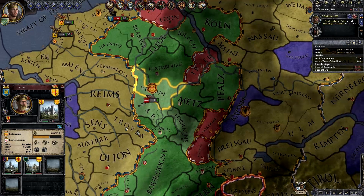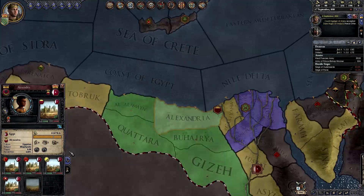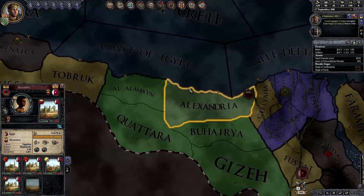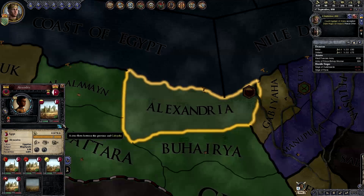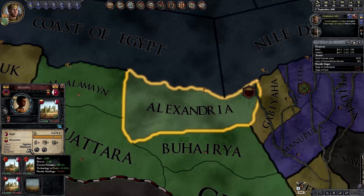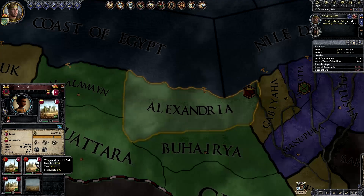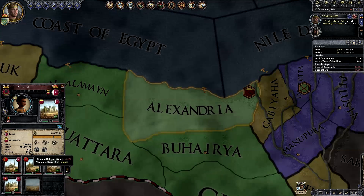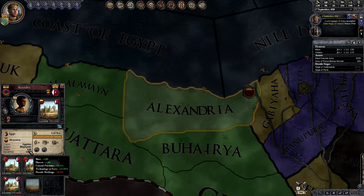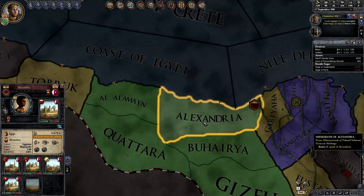Next, we've got controlled settlements. Let's say I'm at war with somebody and we attack them. In the beginning, you'll notice that we have hostile holdings minus 50%. 1, 2, 3, 4, 5 holdings — it's minus 10% per hostile holding, which gets us to minus 50. As we siege through these, each captured or controlled settlement is going to revert from negative 10 to positive 25, as if it was a neutral holding — not quite as good as plus 50 from being in our realm, but it's about neutral because it's no longer a hostile settlement.